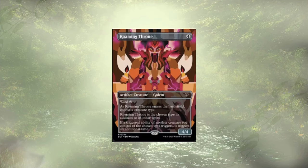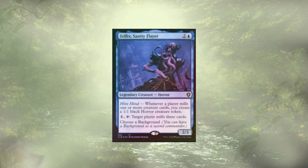Roaming Throne is stupid good — we're going to choose Mutant, and most of our creatures are mutants anyway. Doubling up those rad counters is kind of where we want to be. Zellix, Sandy Flare is really just mill — whenever a player mills one or more creatures, we get to create some horrors. Sitting around $10, but it's a nice way to keep our board full.